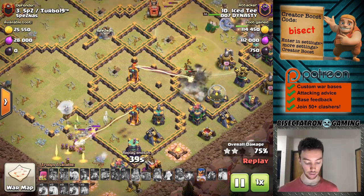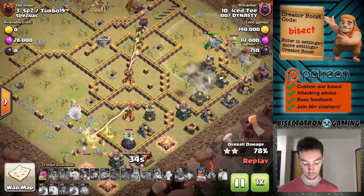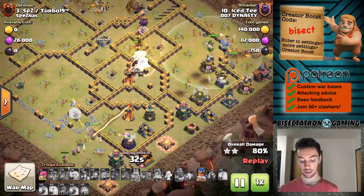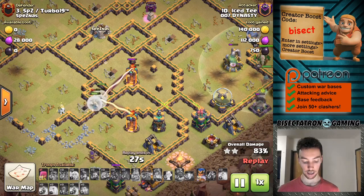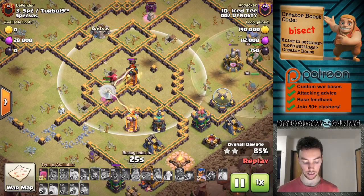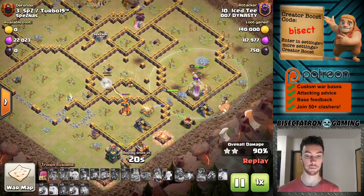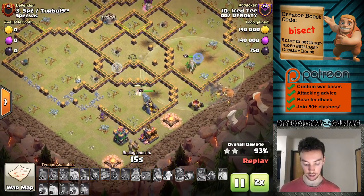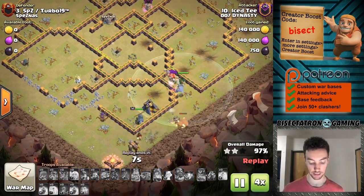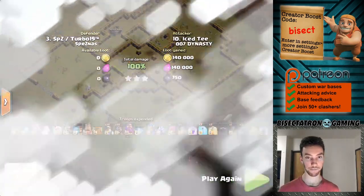The wall opens up. The single Inferno looks like it locks onto the Queen, and it will likely take her out — but so much is still left up. The Hybrid went so well, and you get those healers still hanging out going to heal that Hog up a little bit. The Royal Champion is often what's going to be cleaning up these bases towards the end, along with the King and a couple of the Pets. That's a wrap for this one — very nice attack. Another good thing to look for is those key buildings: Town Hall and Eagle. Try to take those out early.